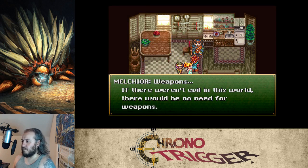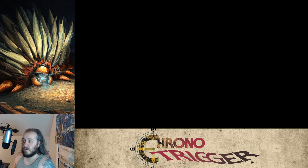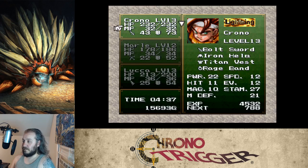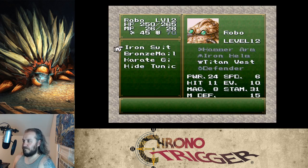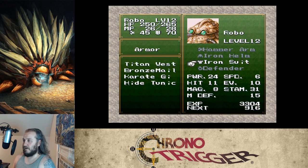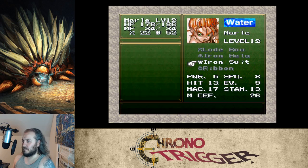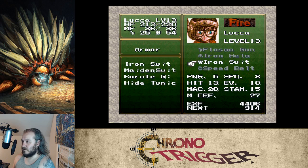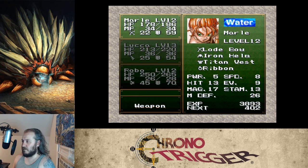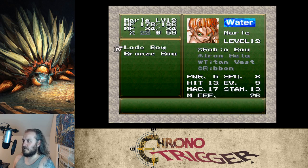Melchior says: 'If there weren't evil in this world, there would be no need for weapons — what a sad state of affairs.' Anyway, let's equip Marle with the titan vest and swap her bronze bow out for the robin bow.